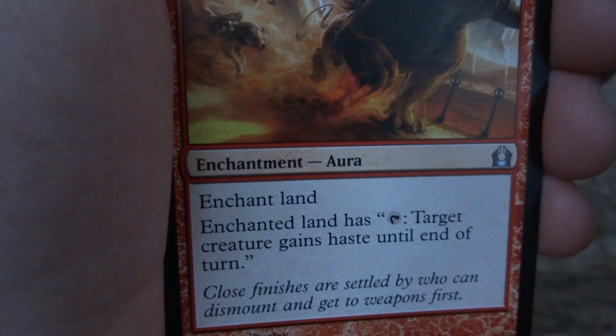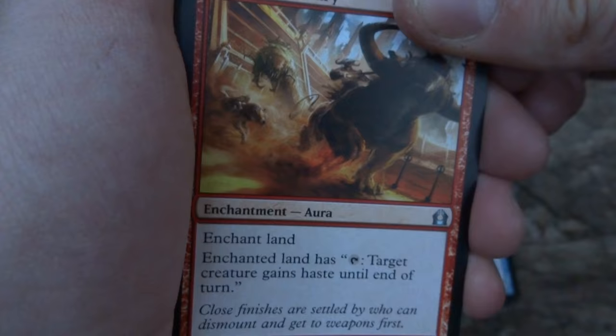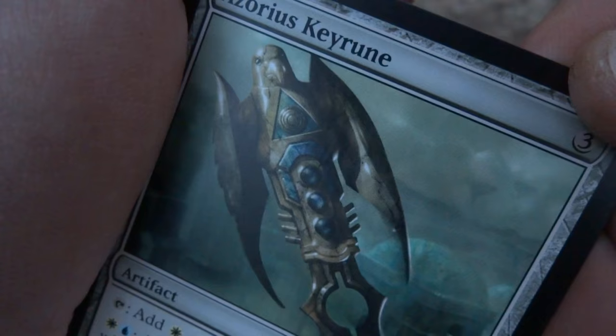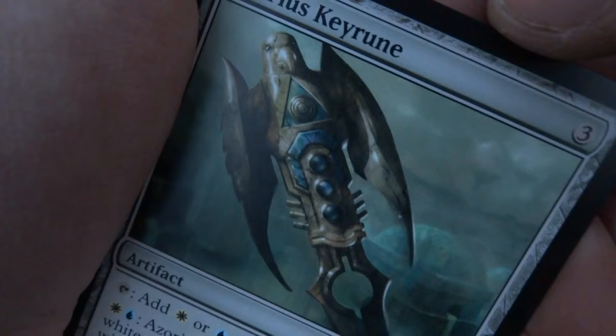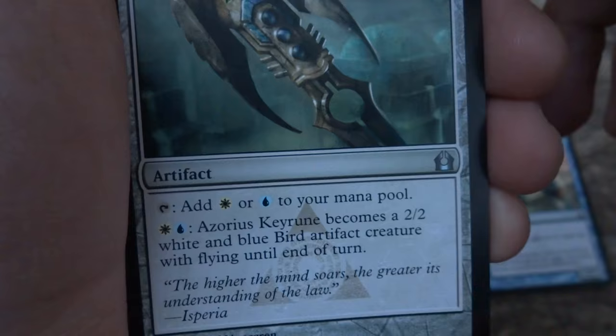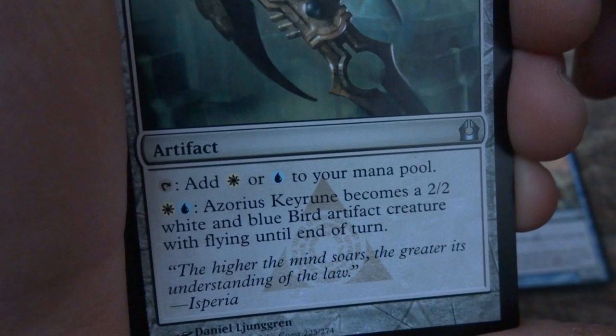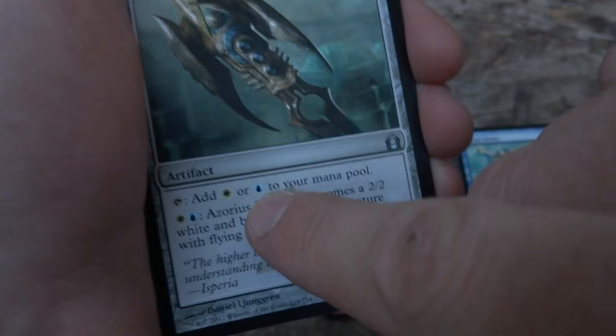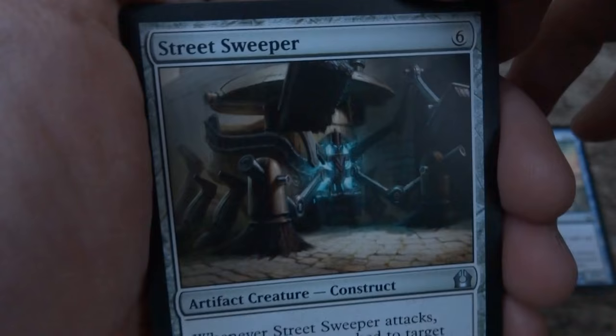Looks like I got some crazy scepter — looks almost like a bird. Three stones on it, interesting wings, looks like it's missing a gem or that's just the way it works, interesting face. Very beautiful — Azorius Keyrune. Three generic artifact: tap, add blue or white to your mana pool. Blue or white: Azorius Keyrune becomes a two-two white-blue bird artifact creature with flying until end of turn. So for three you put it down, tap it for blue or white mana, or pay blue or white and it becomes a two-two flying bird artifact creature. Pretty cool.